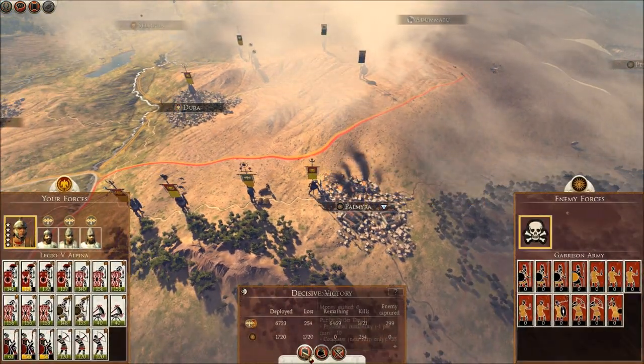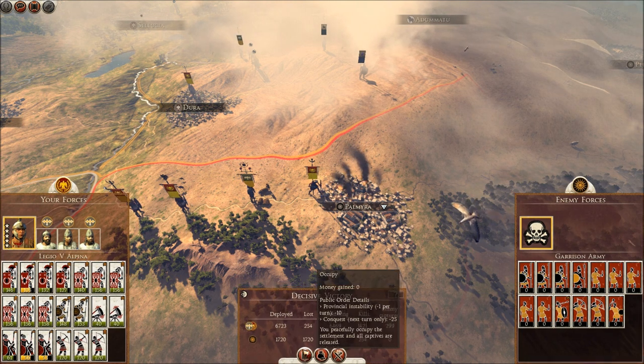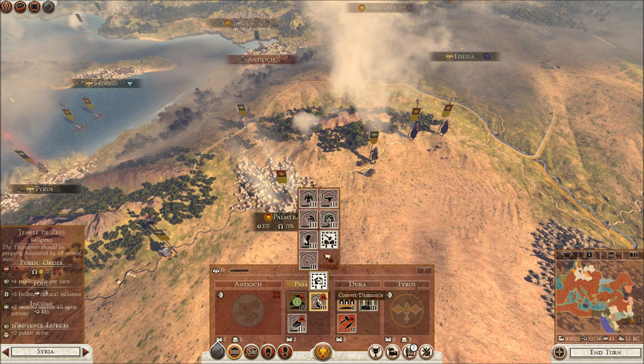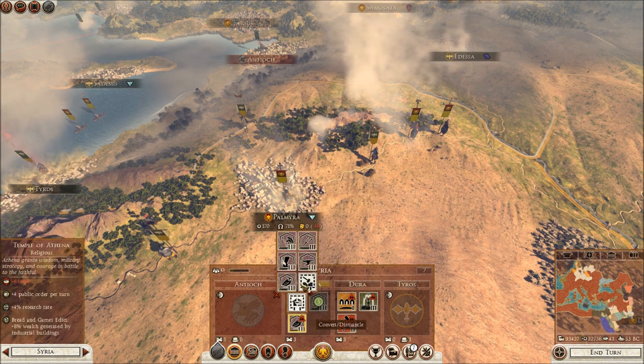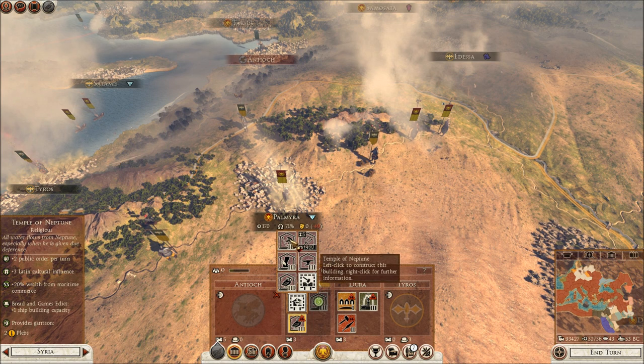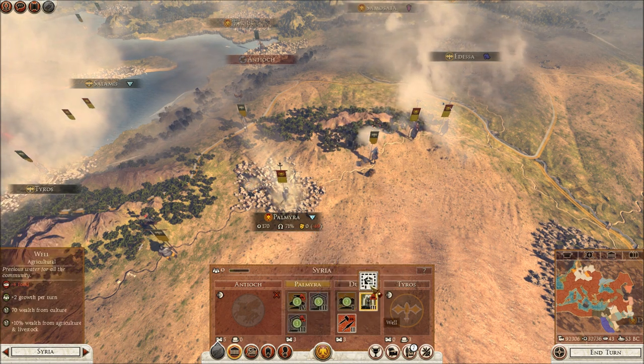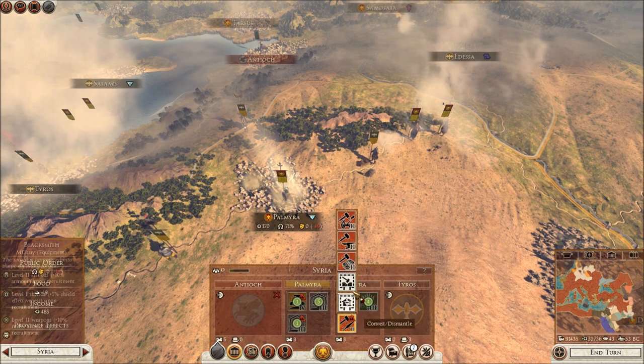There we are. Let's go ahead and occupy now. That is my new city. Now what I'll do is go ahead and dismantle and convert what they have. I'll turn it into a grove of nymphs. I'll go ahead and turn this into whatever. I'll just dismantle that, convert this location, upgrade that to a farm.